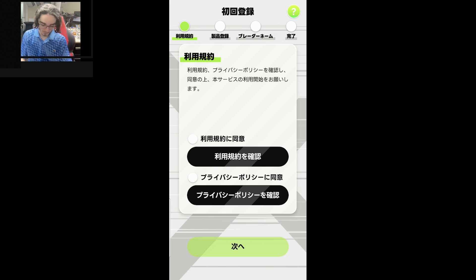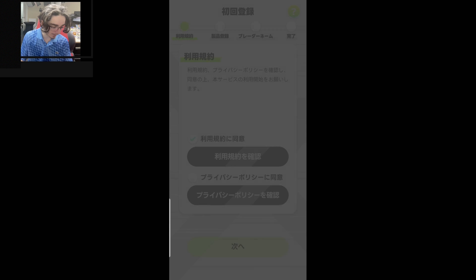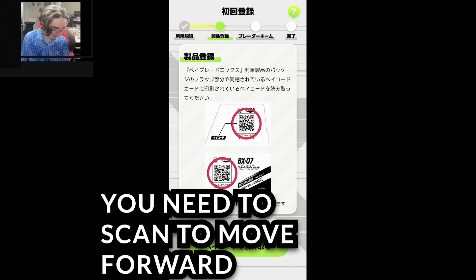Once you get the APK, you agree to the terms of use — you have to select some stuff, blah blah blah. This is mentioning how you have to scan the QR codes from the products. So, for example, on the box — I just scanned one.